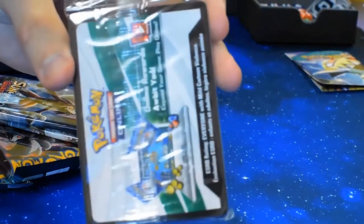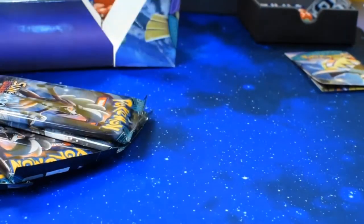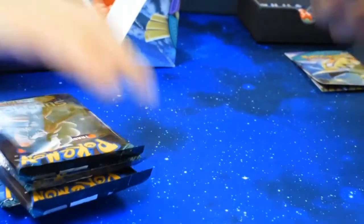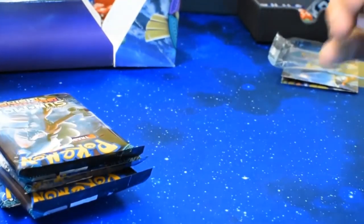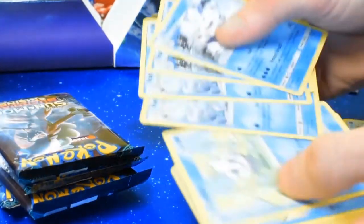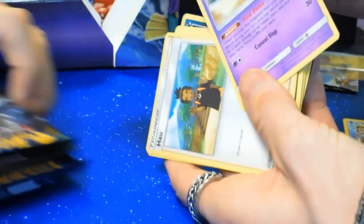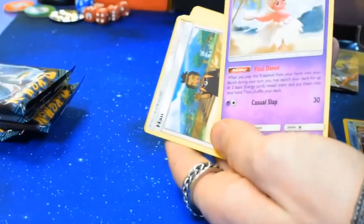We get a white code card which is the code for the promo, I think. So I'm just going to crack open my deck and see what type of deck I've got. I've got a Water type — I've got Vanillish, Vanillite, Vaniluxe, and Oricorio right there — one of the new Oricorio cards.